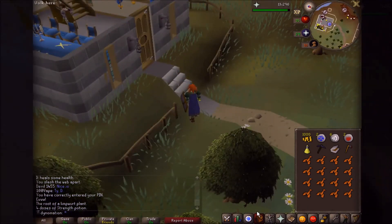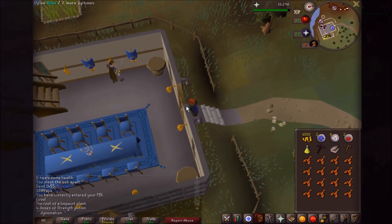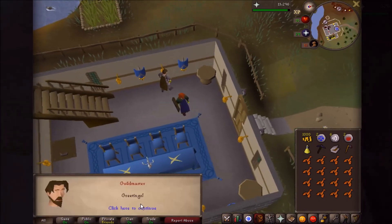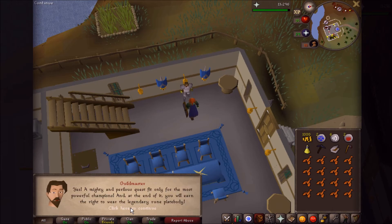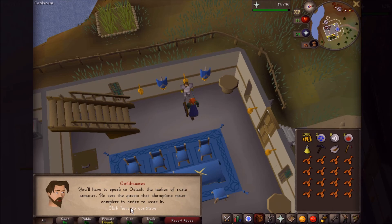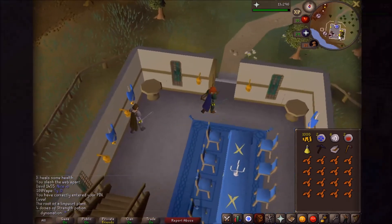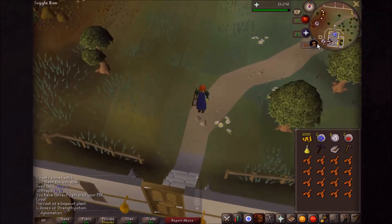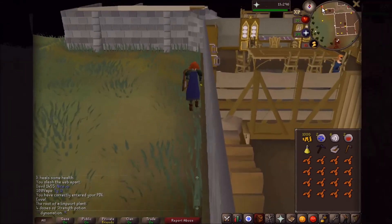I have no idea what we're actually going to need for this. It doesn't have any requirements, so I don't know if there's going to be any skilling involved. I do have a few items with me. Hello, Guildmaster — you have a quest for me? Can I have a quest please? That's why I'm here. A mighty and perilous quest fit only for the most powerful champion. At the end of it you will earn the right to wear the legendary rune plate body. You'll have to speak to Oziach, the maker of Rune Armor — he sets the quest that champions must complete in order to wear it. He lives in a hut by the cliffs in the west of Edgeville. He can be a little odd sometimes, though. I have quite some experience with odd people — I think I'll be fine. So we are going to be heading northwest to Edgeville to talk to Oziach.